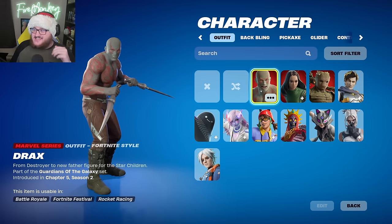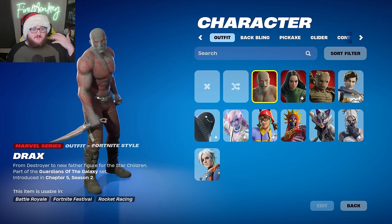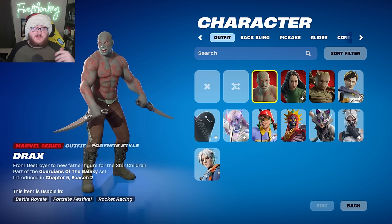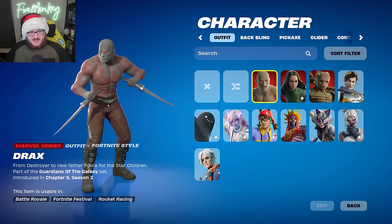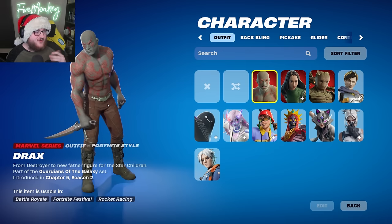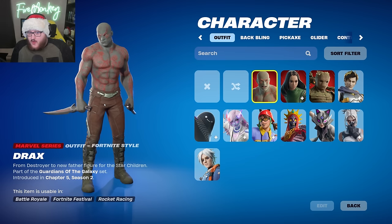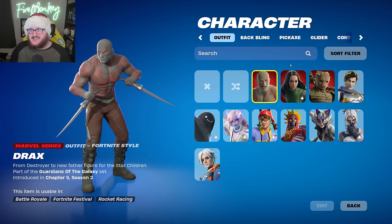Let's start with Guardians of the Galaxy x Fortnite — we're getting a movie collaboration here. Starting off with Drax, this is going to be one of the three skins you can buy in a real money bundle, which will include skins, back blings, and pickaxes. It's interesting to see it's a real money only bundle, and it's the first time in a while we've actually seen Marvel skins added to the game.